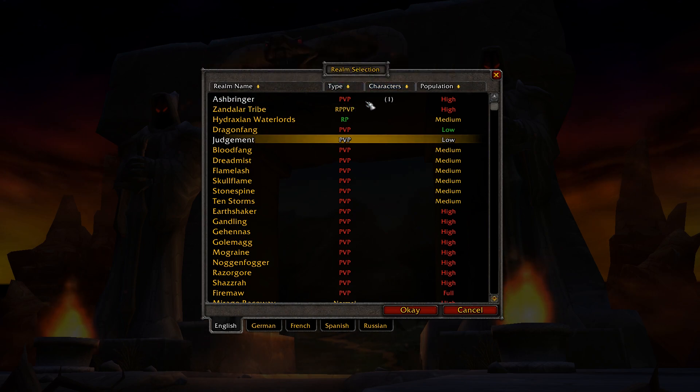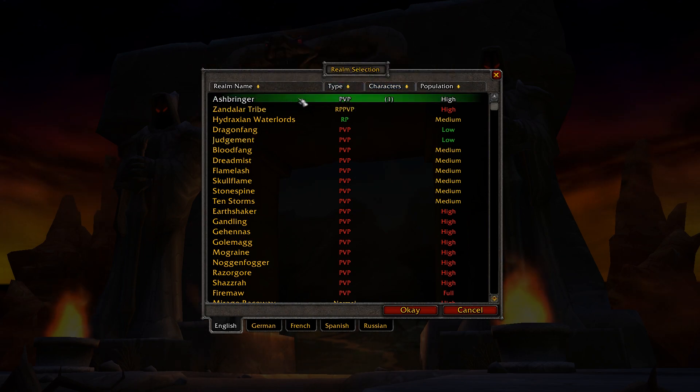And I chose this server, Ashbringer, because when I looked at the statistics, the population, and the Horde-Alliance balance, I saw it's almost equal — like 49 to 51 for the Horde. I think it doesn't matter at all because on World of Warcraft Classic there are huge wars going on between Horde and Alliance and you can join them to fight and help your side. The reason I chose Ashbringer is the population is high, so the war between Alliance and Horde is quite frequent and you can join them.